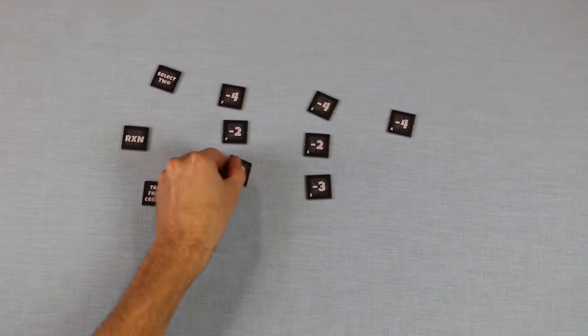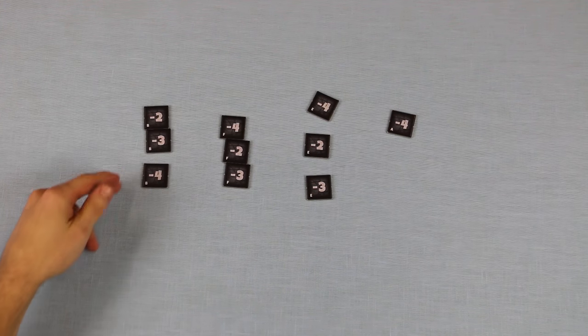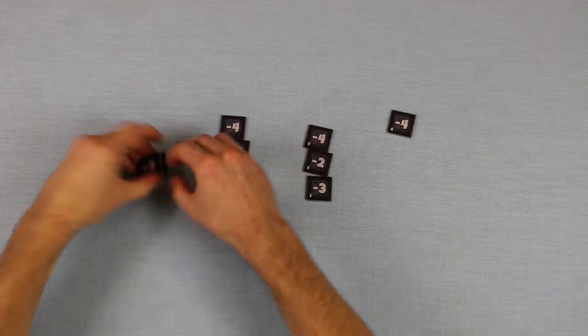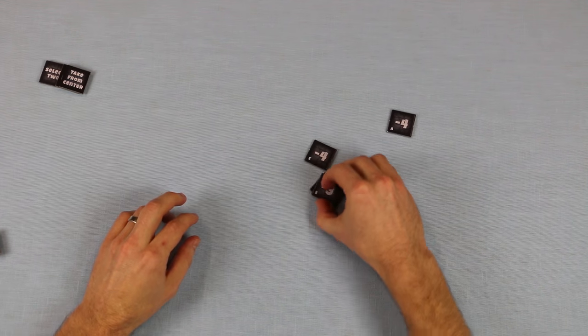First, let's go over those tiles. Flip all of the tiles so the point side is facing up, like this. These tiles come in sets of threes, and you can find the sets by matching them according to these letters. After that, flip the matching sets of three tiles point side down and randomly give one set to each player. Players should not look at the point side of these tiles. Put any unused sets of tiles back in the box.